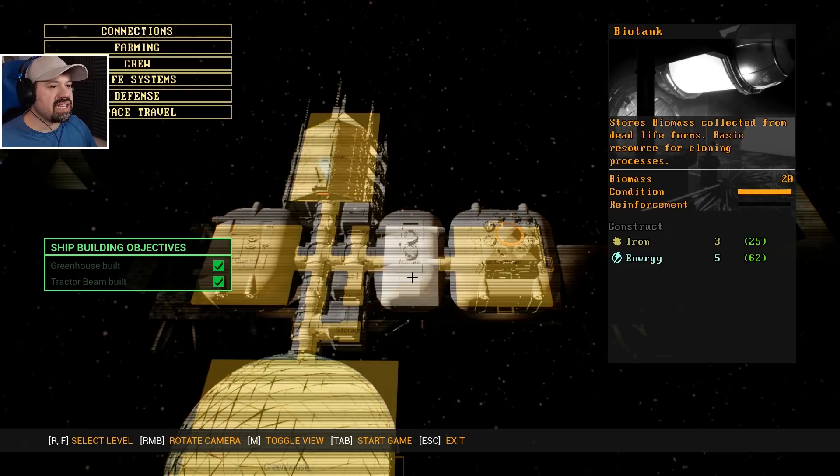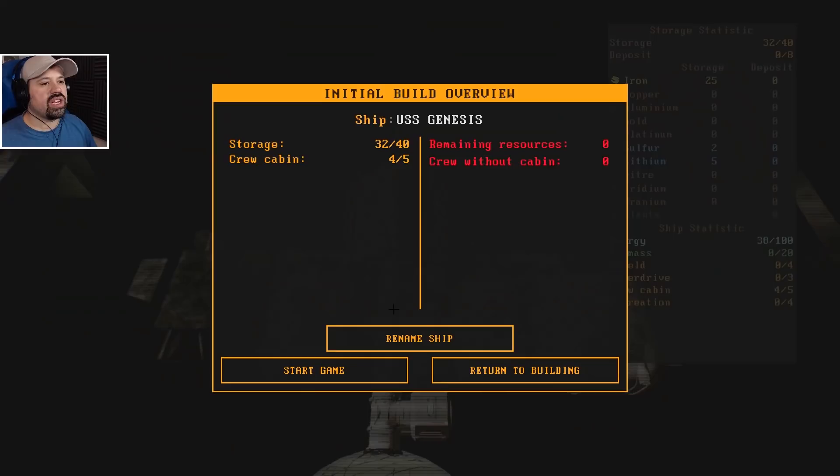It actually says bio tank, quarters, bridge — oh, rename ship: USS Genesis? No no no no — it's going to be the USS Balls. Very original, very mature. USS Balls — that's what we name our ship. Storage 32 out of 40, crew cabin four to five, remaining resources, crew zero out of cabin. Let's start the game!